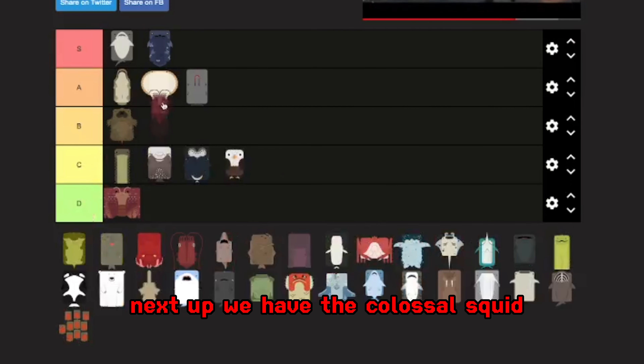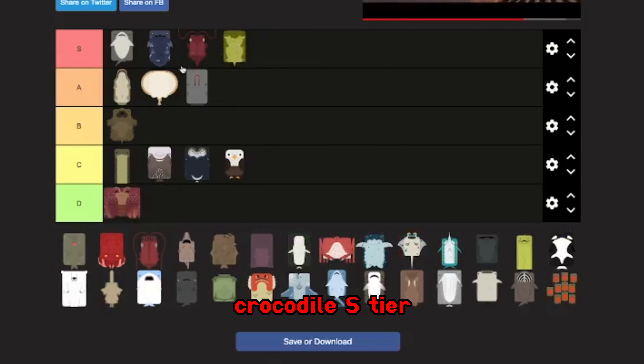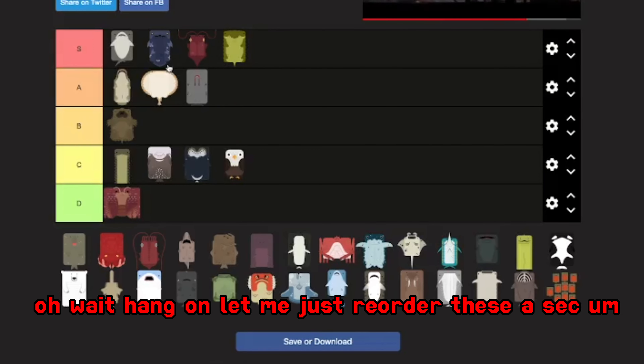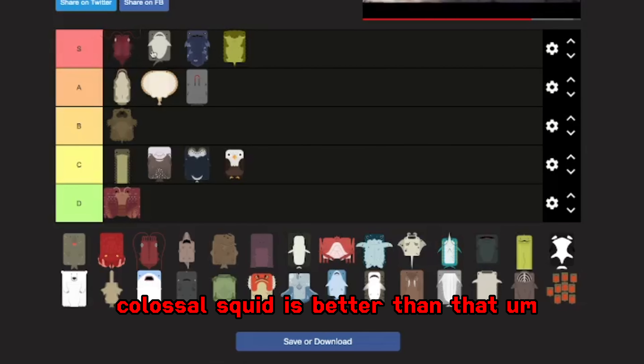Next up we have the colossal squid — definitely S tier. Crocodile, S tier. Actually, let me just reorder these a sec. Colossal squid is better than that.